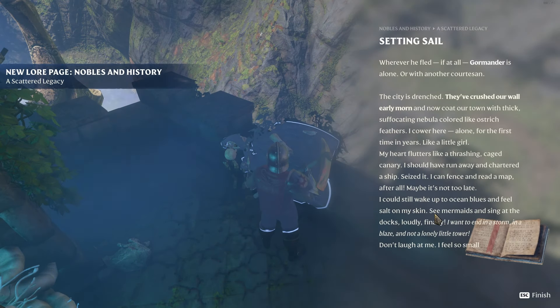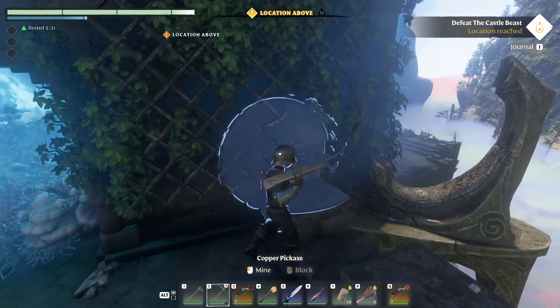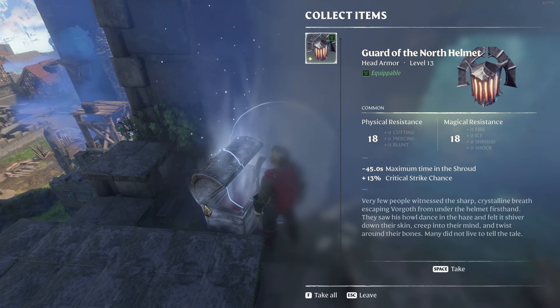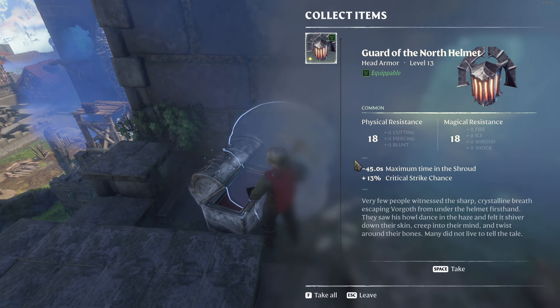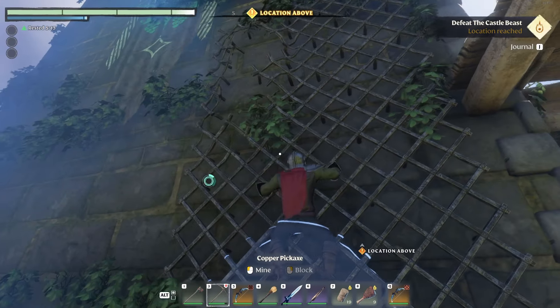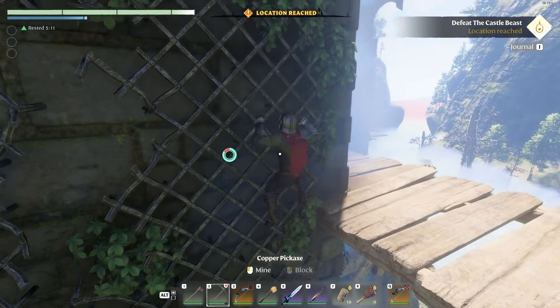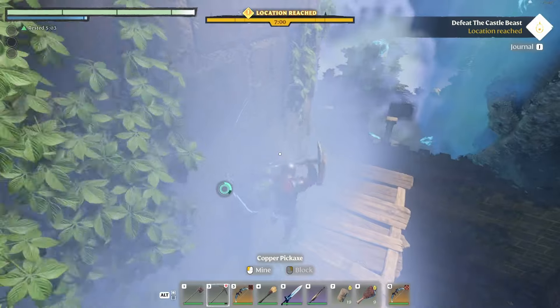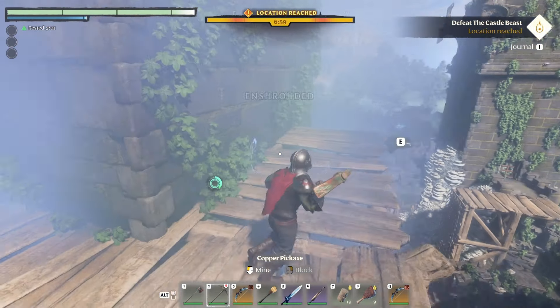Can't do anything with the door. Let's go ahead and mine it out — this ramp works for people who can't grapple, because it looks like we could mine our way to the top. There's a back door. Okay, there's a piece of lore back here, so that was worth it. Setting cell, new location chartered, one marker added — Nobles in History. That's part of that quest line, so we found another piece of that. Looks like a guy was trying to take shelter here and wanted to die at sea instead. We also have a silver chest — Guard of the North helmet. So we found the helmet. I think we're just missing one piece of that set now.